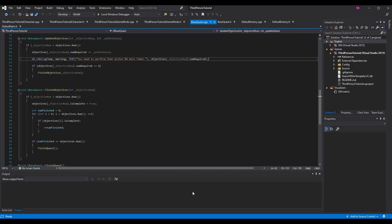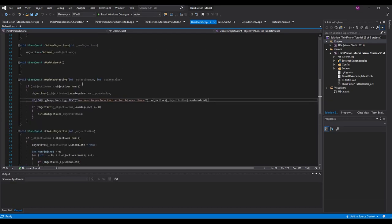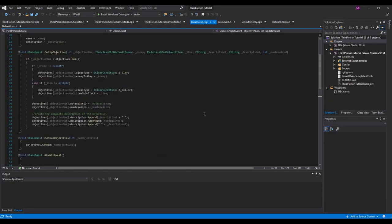First things first, I want to add something to our setup objective. I want to set up the method we talked about in episode one where we can actually use the number we're passing — num required — to show text on screen for the objective. This makes it easier for us as developer/designer to change the number around and keep the text accurate, and also enables functionality like the counter within the objective itself.